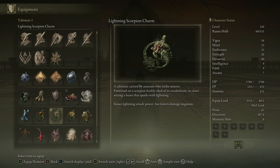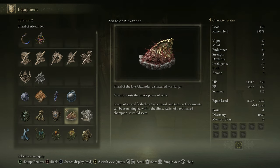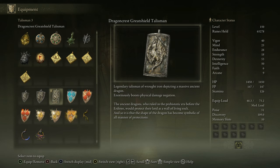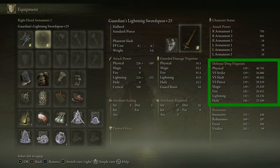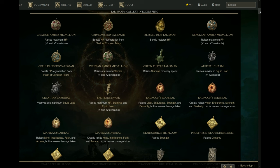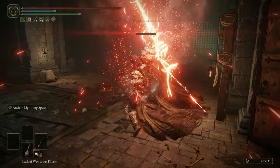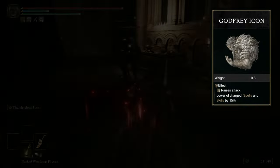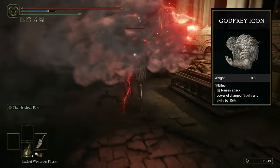For talismans, I use the Lightning Scorpion charm to increase lightning damage by 10%, the Shard of Alexander for +15% Ash of War damage, and the Ritual Sword talisman to boost your overall damage. Usually I go with the Dragoncrest Great Shield talisman for the last slot, pumping my physical damage negation to around 40%, making it a very robust warrior. You could switch this for other talismans if you want to play with less protection. If you use the Bolt of Grandsax or the Dragon's King Crackblade, you will want to incorporate the Godfrey Icon to maximize the charged damage of both weapon skills.